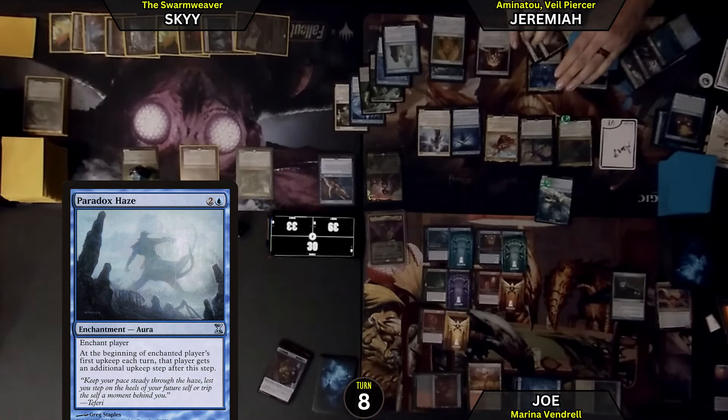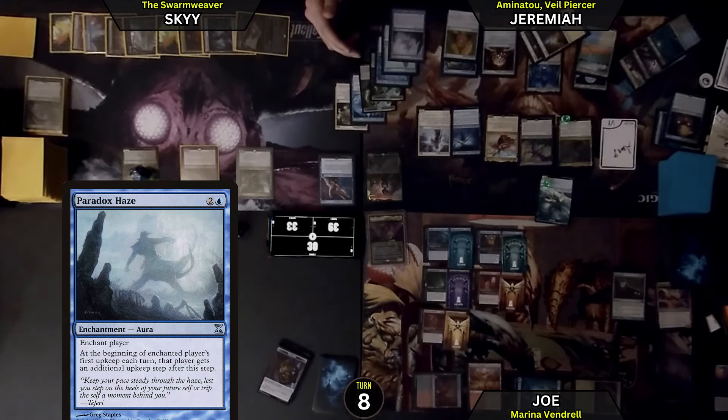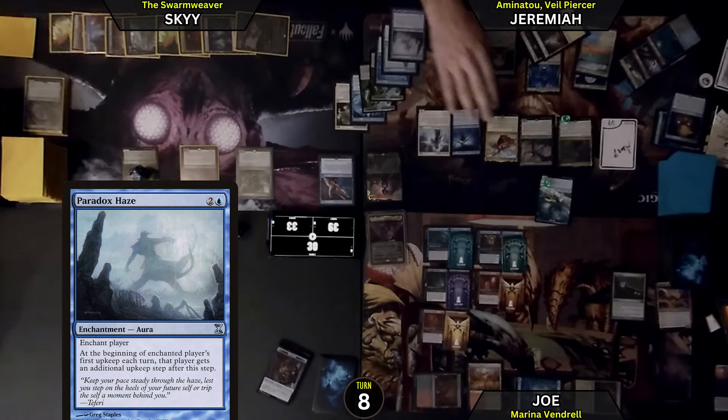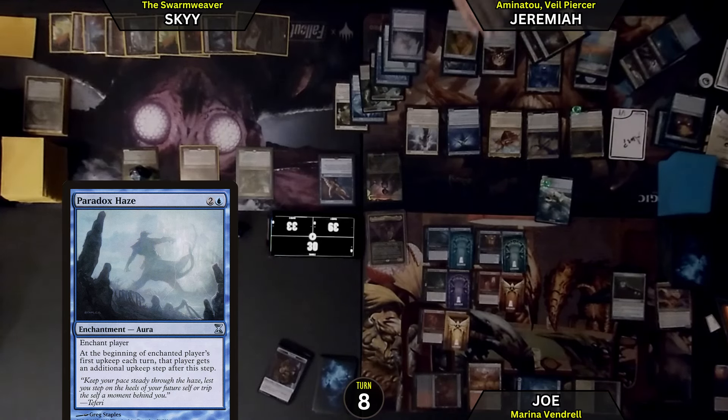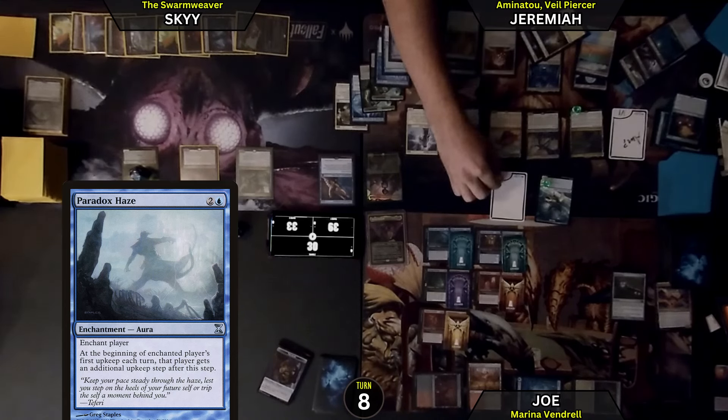I will pay 1, 2, 3 and play Paradox Haze. So now on my upkeep I will get an additional upkeep, which will be a lot of upkeep triggers to make lots of stuff. That is a non-creature spell, so I will make another Shark. How much to attack? 8? 3 there — enchantments I control: 1, 2, 3, 4, 5, 6, 7, 8, 9, 10, 11. 11 to attack me with one creature.